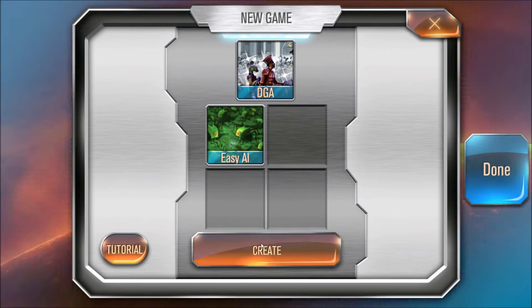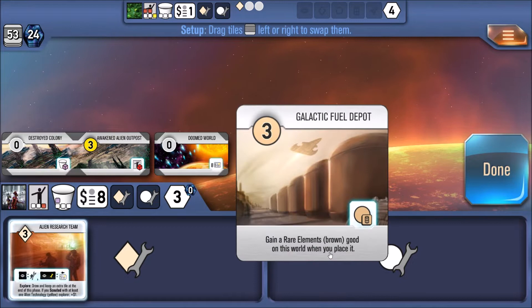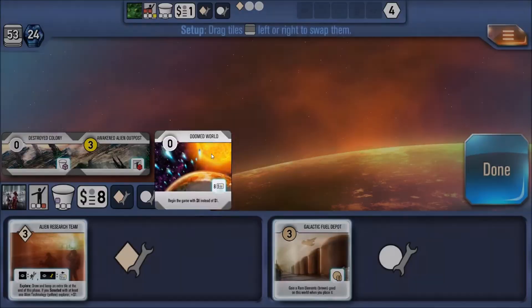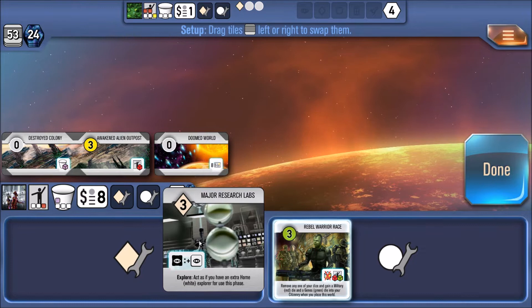So what is Roll for the Galaxy? It's similar to Race for the Galaxy, but Roll for the Galaxy is a dice building slash empire building game where you're going to be rolling dice every round, and you're going to assign these dice — which represent your populace — to various actions. You could be putting dice on the little eyeball symbol, which represents either earning money or drawing new cards; on the little diamond-shaped symbol, which represents developing technologies; on the little circle icon, which means colonizing worlds; and there are some other ones too.